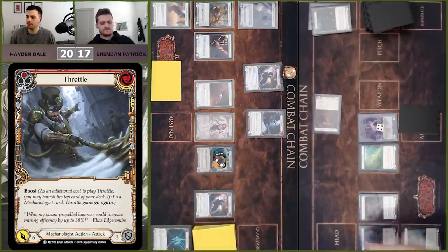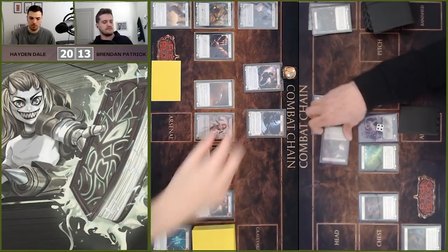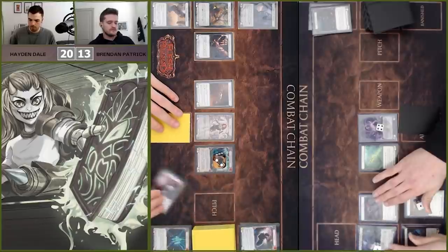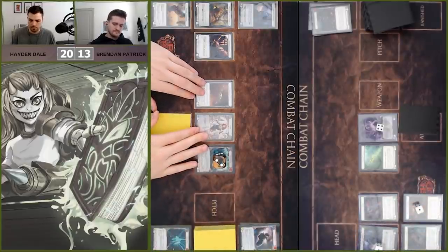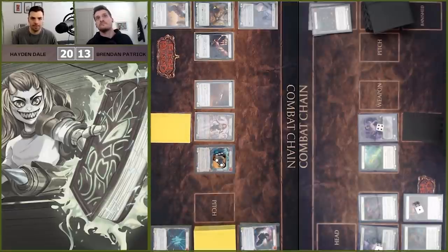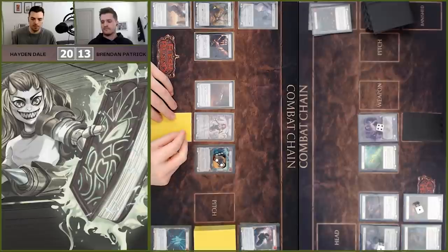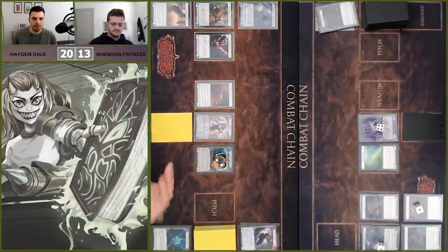We'll go ahead and Skull Cap block — take four, down to 13. Now load on the barrel. The reason I boost on the end there is I think I want to make Brendan make suboptimal plays. This game's not going to go long enough that fatigue is an issue, so I'd rather just boost the card and then if Brendan feels like we might have another zero cost or one cost like a Zipper Hit coming in after — now they have to make some decisions, like maybe he doesn't block the Skull Cap there.